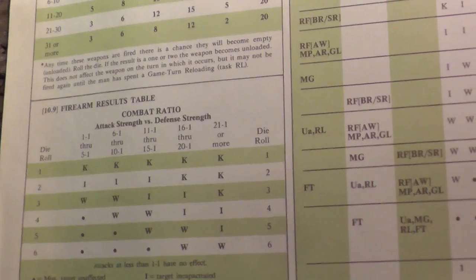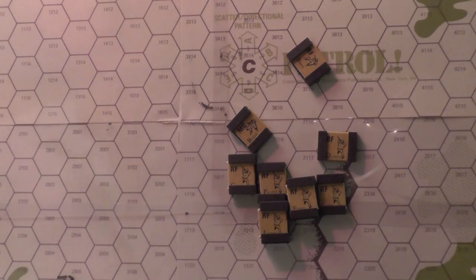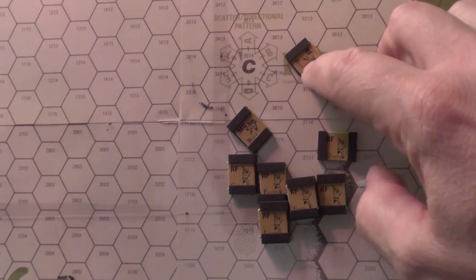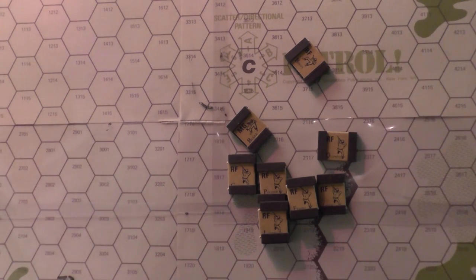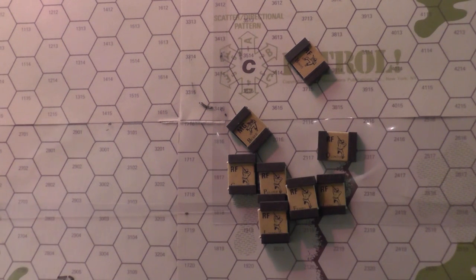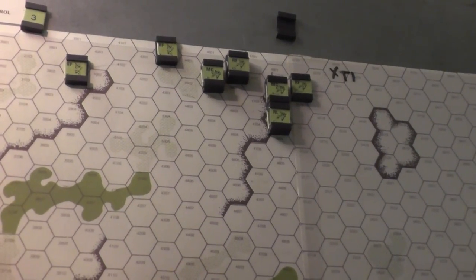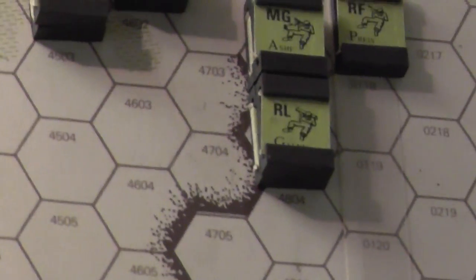That unit down here fired at the two guys in the hex. I can also fire this guy because he has orders to fire as well. He has an automatic rifle-style weapon; at range 20 his strength is 20, but he's at about 17 hexes so it's the same. Firing 20 versus 4 — rolling the die — we rolled a two, but on the 1-to-1 through 5-to-1 table that is an incapacitate.